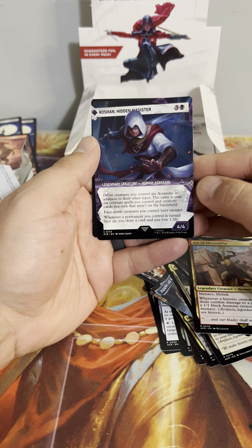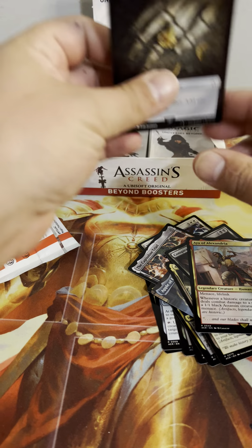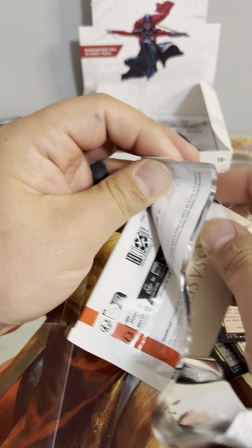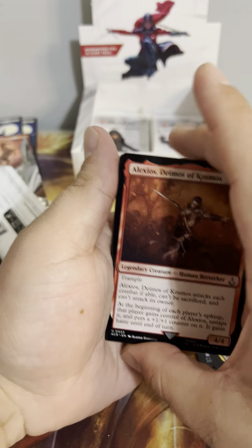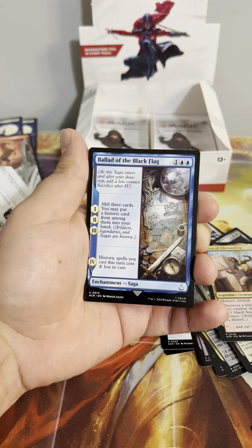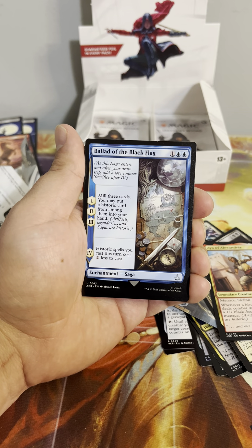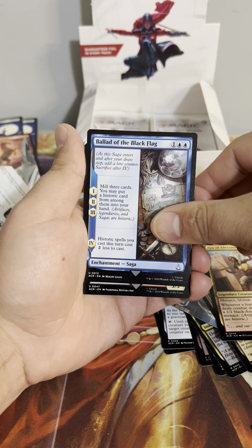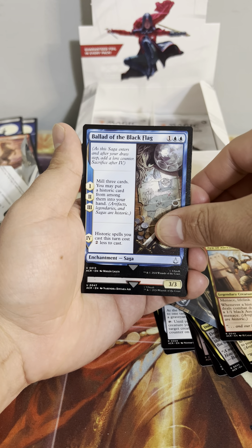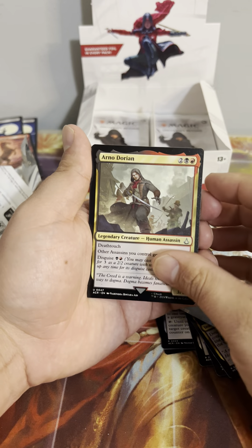I think we've read most of the uncommons now — I'm only going to read the rares from here. Demos of Cosmos, Ballad of the Black Flag — Saga, three chapters: mill three cards and put a historic card into your hand from among them; the fourth chapter, historic spells you cast this turn cost two less. Arno Dorian.